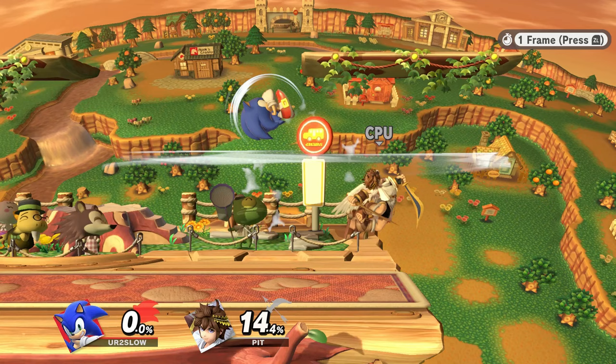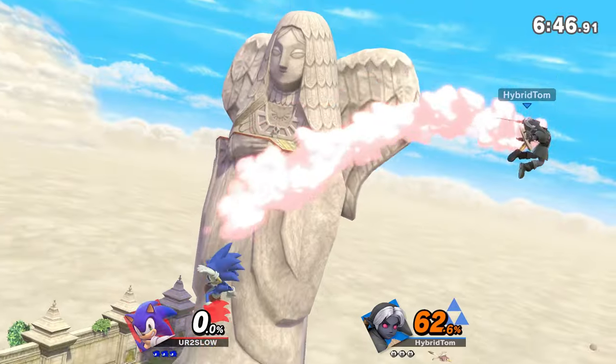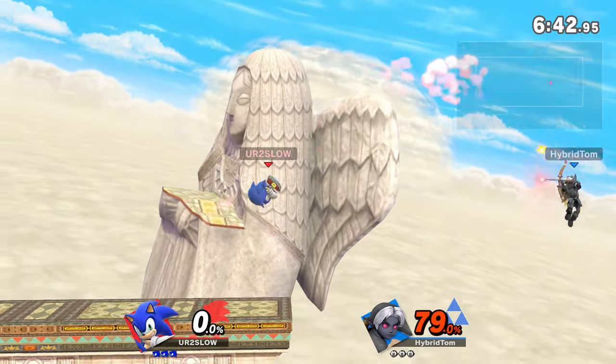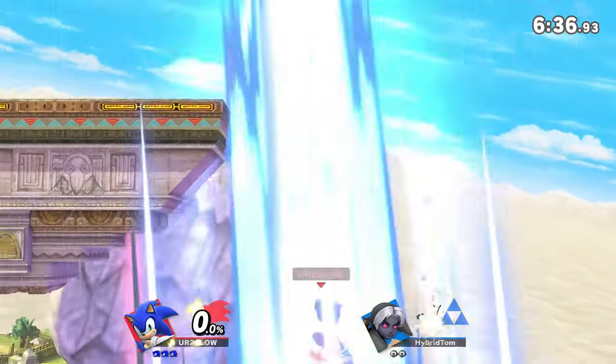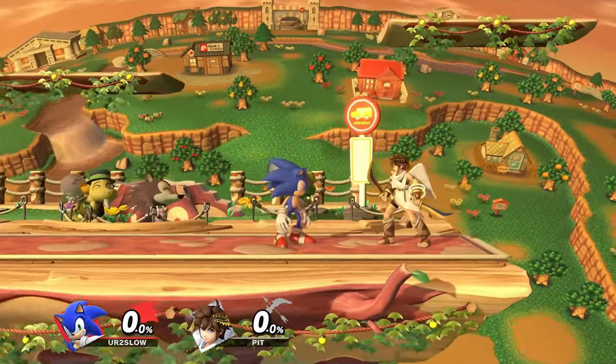This move is also really good for exploding recoveries. Whenever Sonic hits the opponent with homing attack, Sonic will always be able to act out before the opponent, which means Sonic can have the frame advantage and push from there. Homing attack is really good for pushing the advantage especially off-stage, when the opponent is in a situation where they have very limited options. If you're fighting a character with a generally exploitable recovery, it's really good to abuse homing attack so you can get the edge guard.